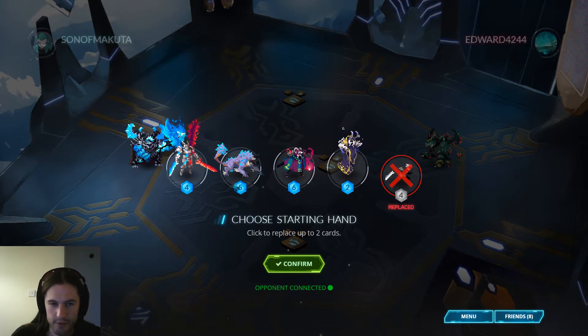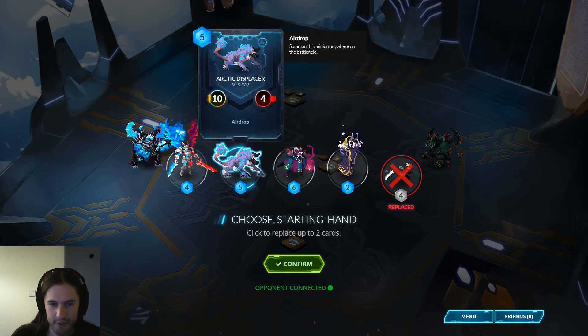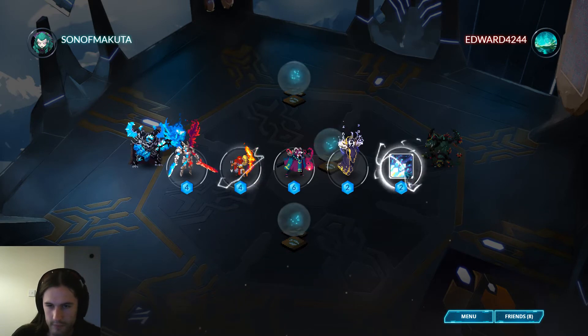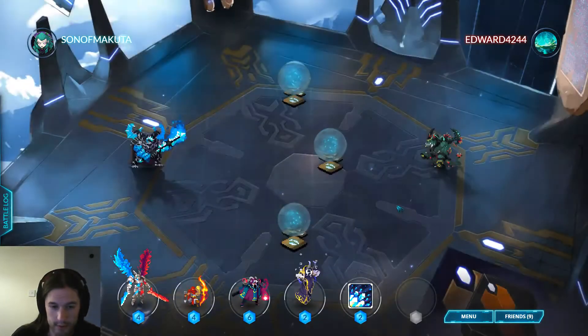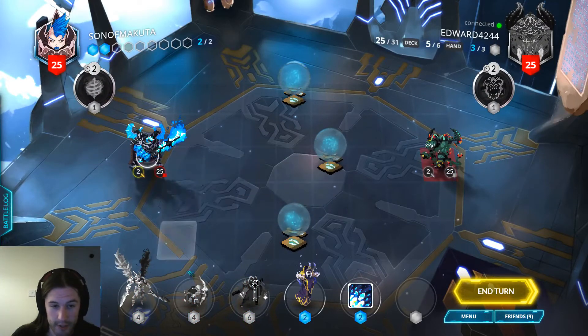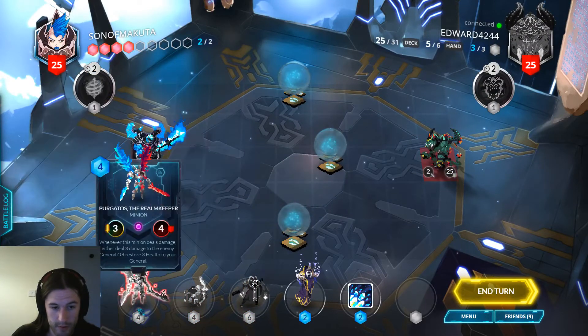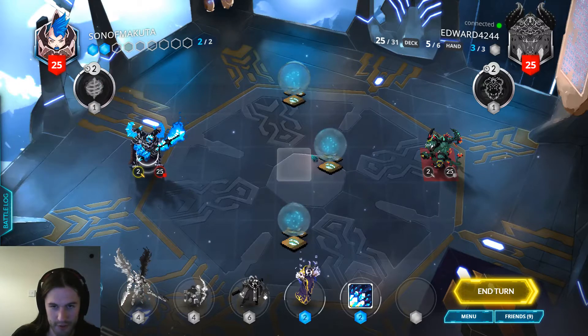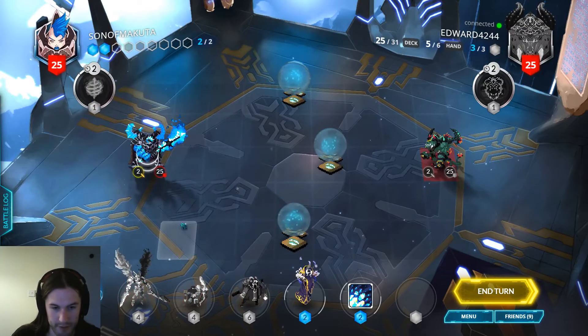We need something to do on turn two. I feel like Grimes is better to play on curve than Arctic Displacer, so I'm going to ship him. Chromatic could be okay. We can also develop this. In fact, if our opponent doesn't contest this Monatile, we can actually go here and then play Purgatos on one of these tiles and buff it on turn two. That'd be pretty spicy.